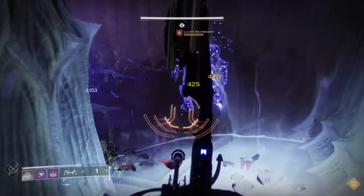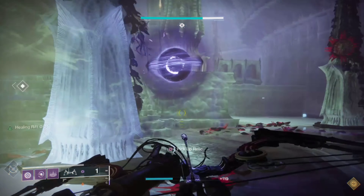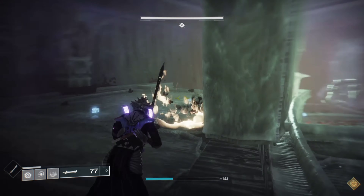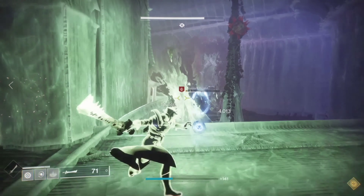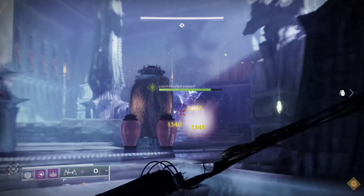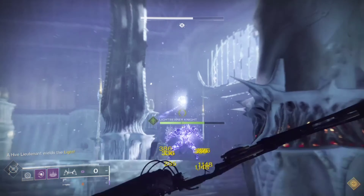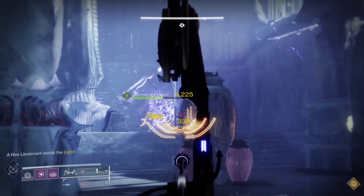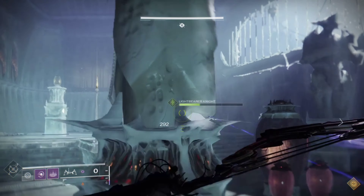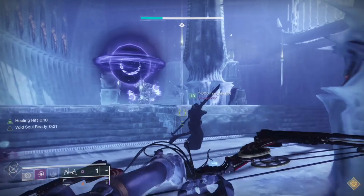This all plays into the build — I wanted to get you guys through the legendary campaign without fancy shenanigans. These fragments synergize perfectly. Child of the Old Gods is amazing: when you cast your rift, it sends a void soul out to drain your enemies and refund grenade and melee energy, while also weakening targets. This makes Lemon Arc much more potent when you're hitting headshots with a perfectly drawn arrow — I think it ticks for about eight ticks at around 12% damage, something crazy like that.